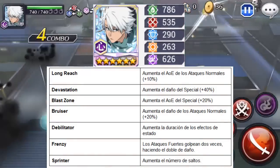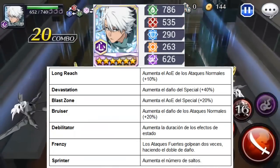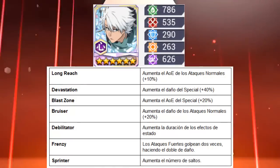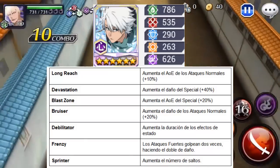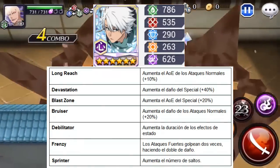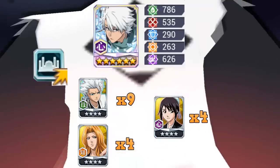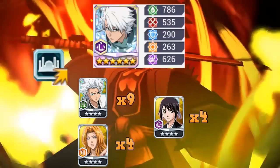Como sus skills tenemos Long Reacts, que aumenta el área de los ataques normales un 10%; Devastation, que aumenta el daño del especial un 40%; Blast Zone, que aumenta el área del especial un 20%; Bruiser, que aumenta el daño de los ataques normales un 20%; Debilitator, que aumenta la duración de los efectos de estado; Frenzy, que hace que los ataques fuertes golpeen dos veces haciendo el doble de daño; y Sprinter, que aumenta el número de saltos. En cuanto al killer adquiere es Arrancar, y necesitaremos para desbloquear sus skills 9 de 4 estrellas Toshiro, 4 de 4 estrellas Rangiku y 4 de 4 estrellas Mon.